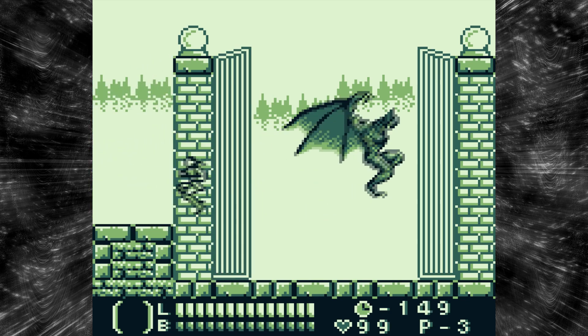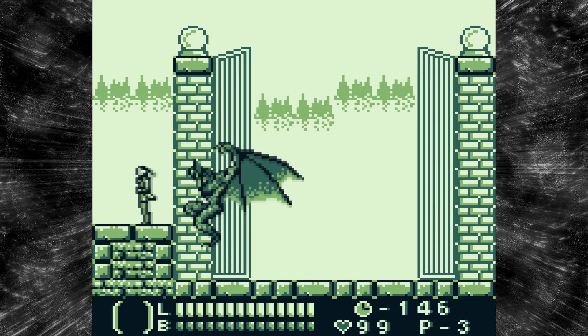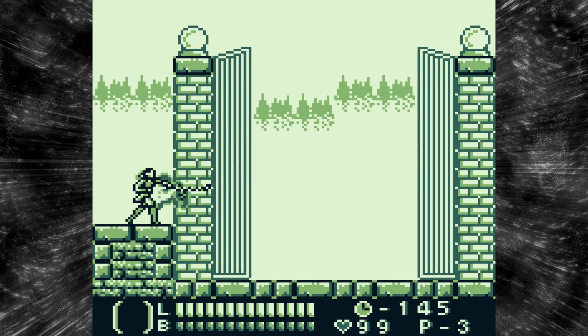One thing I could quickly say about this game: you might see the L and B bar on screen. L is life, and B is not boss — that's actually for something different, which I'll explain in a second.